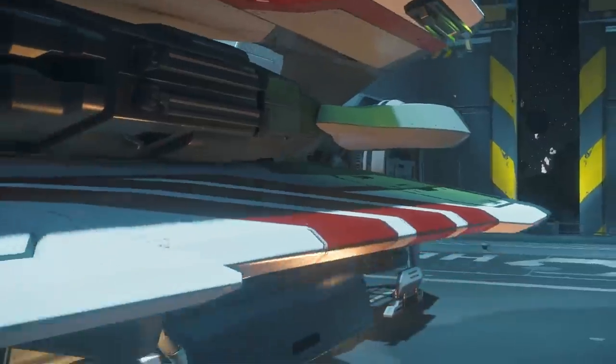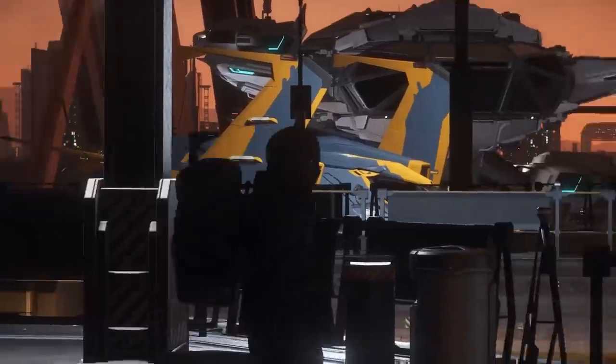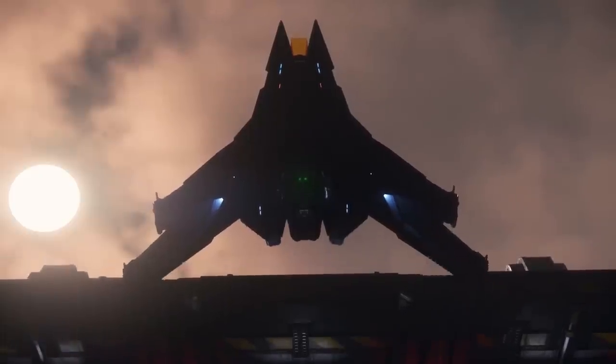Starting off in Star Citizen usually goes something like this: you get a starter ship, maybe deliver a box, shoot some bad guys, make some money, run into a few bugs along the way, and save up to buy your dream ship.